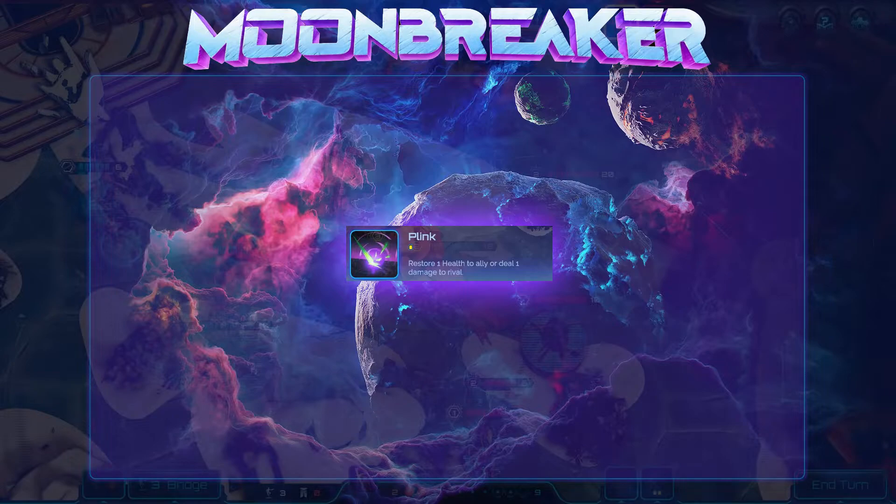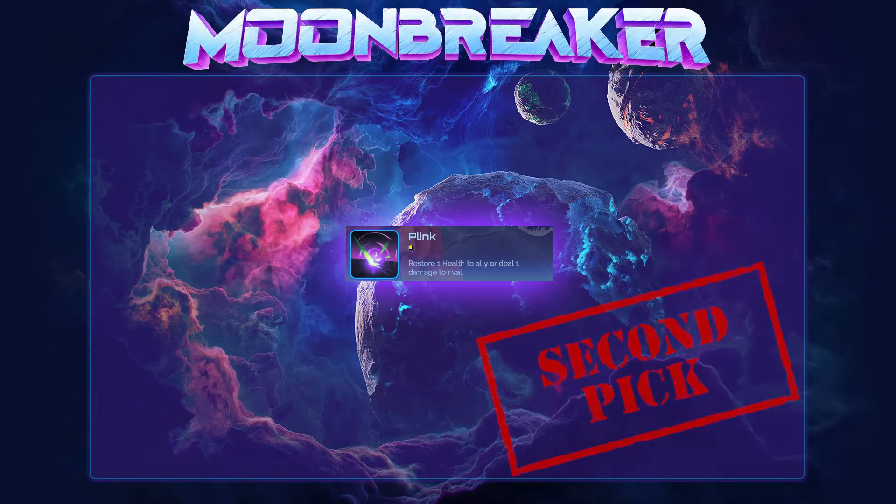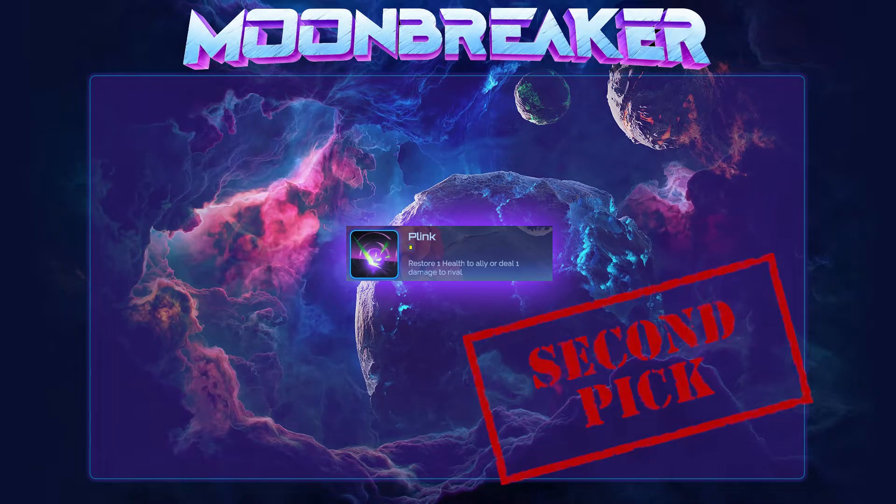Plink is a very popular assist and is probably a top pick for many players, but it's a second pick for me. I'd still rather have Corrosive Particles, but in the absence of other top picks and with a good companion assist, Plink easily wins me over a lot of the time. It's a very reliable assist that you get to use every single turn to make a small adjustment to the game state that can sometimes be absolutely decisive.